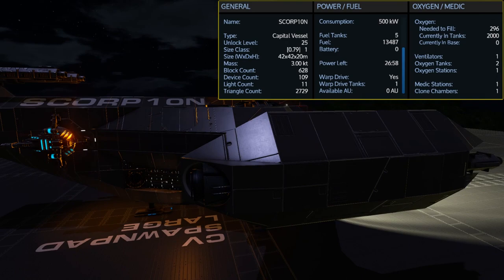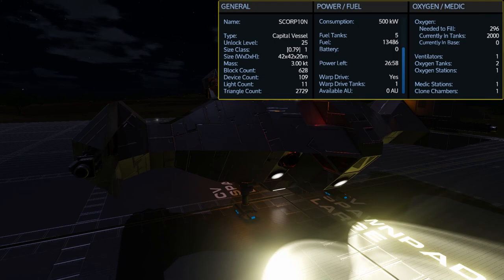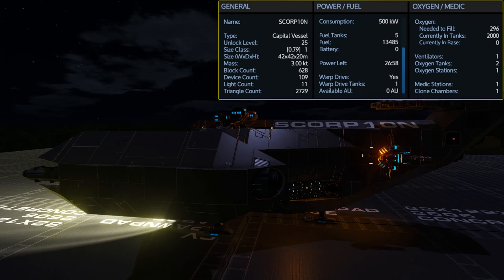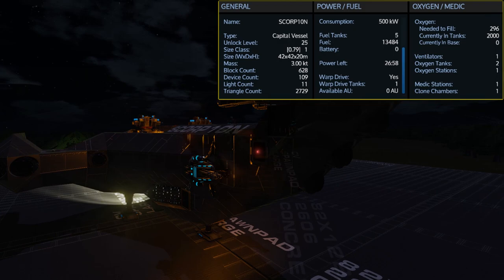The Scorpion is an Unlock Level 25 size class 1 Capital Vessel. It comes with 5 fuel tanks giving a total of 13,500 fuel in capacity, and with thrusters turned off I have just under 27 hours of use. It comes with 2 oxygen tanks giving 2,000 O2 in capacity, only needing 296 to fill it up, and requires just 1 ventilator to fill the small interior space.